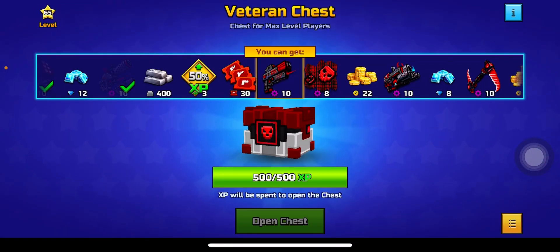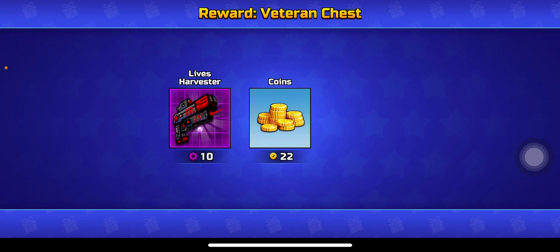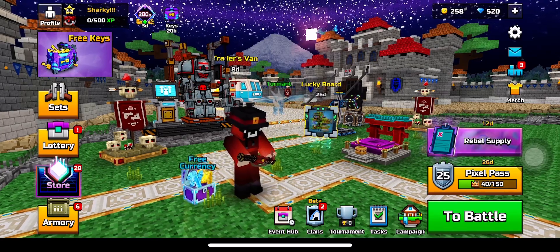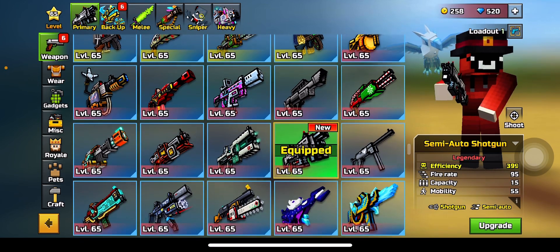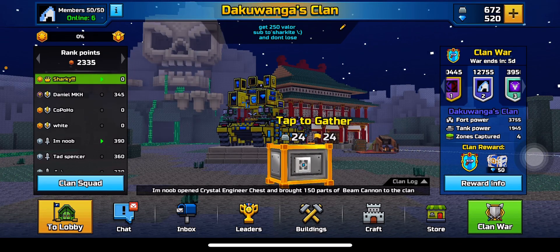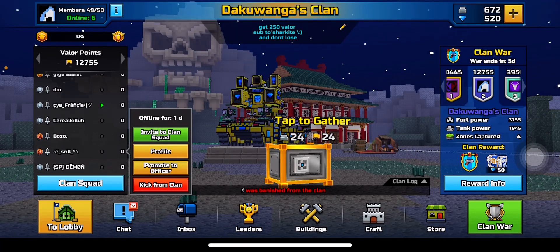I'm gonna give it a six out of ten sadly, because although it's pretty fun to use, to most players it seems kind of weak - you do have to use about two of the semi-auto shots to kill players. So I feel like a six out of ten is in order for the semi-auto shotgun. Big big thank you to this buddy right here, and yeah that's all for today.